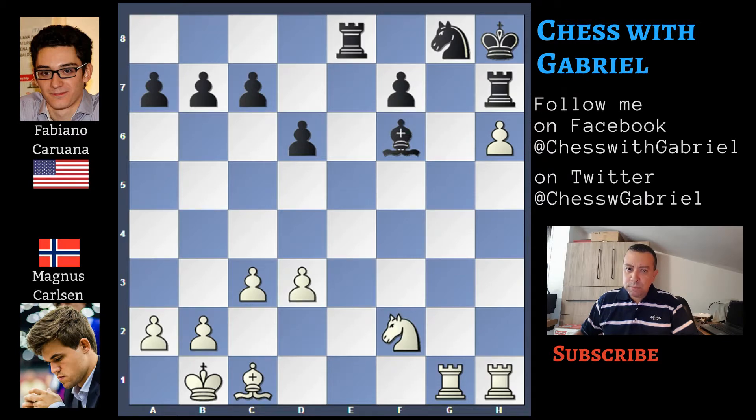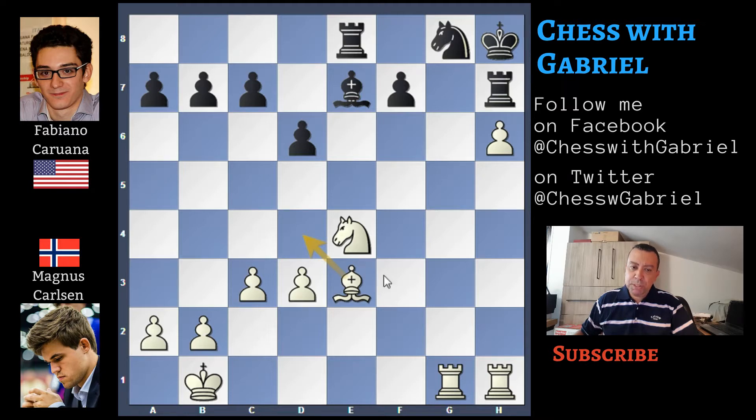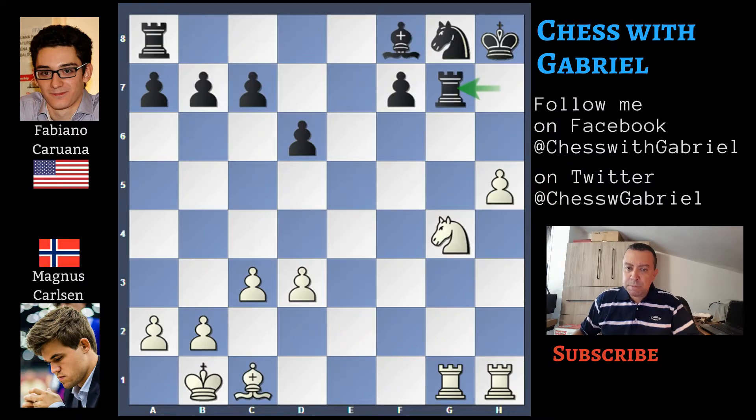Knight to F2. Rook to E8. Knight to E4. Bishop to E7. And Bishop to E3 — with the idea of course to play the terrible Bishop to D4. The Black player must play C5, but in this variation White has the edge.